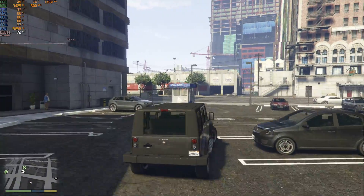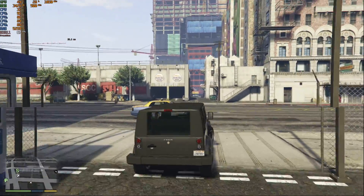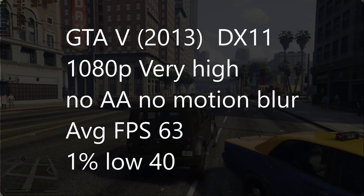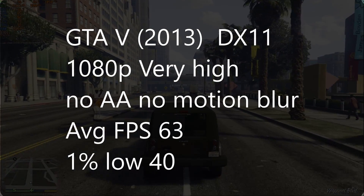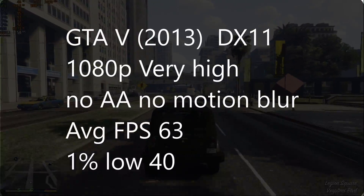And everyone always wants to see GTA 5 included, so at 1080p with settings at very high, AA and motion blur off, we averaged 63 FPS with a 1% low of 40. That wasn't too bad, although the CPU is definitely holding back the GPU in this title.